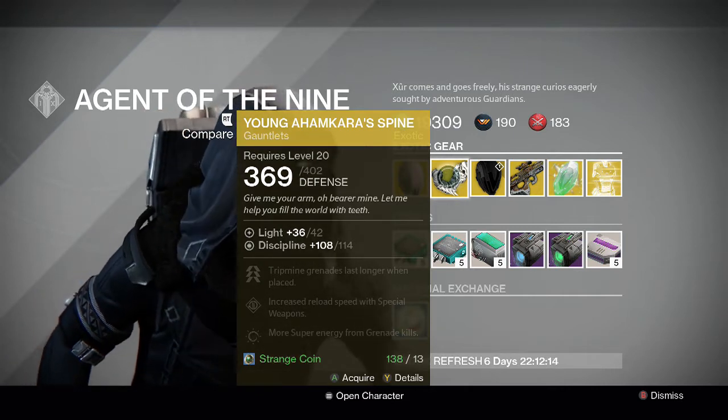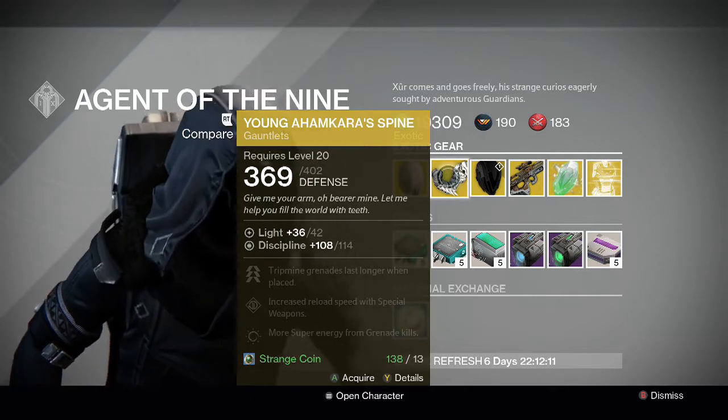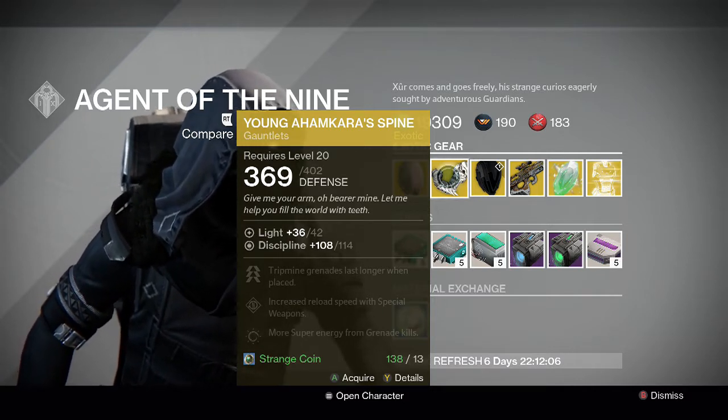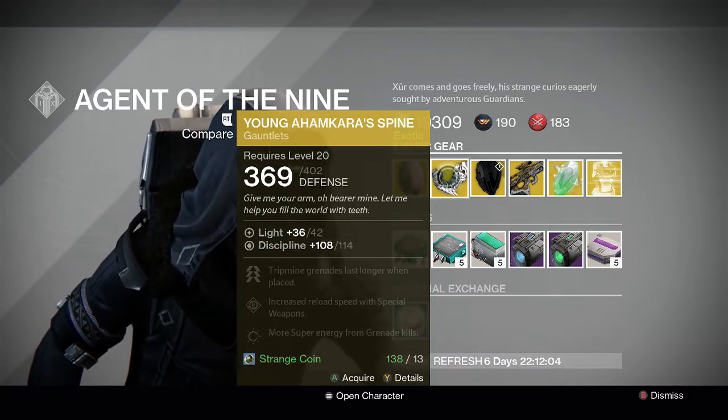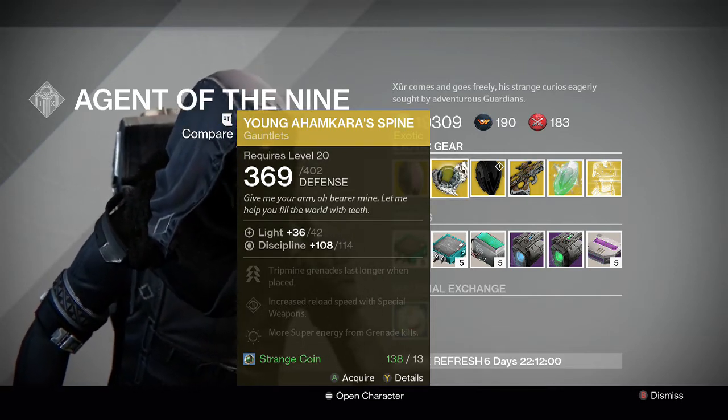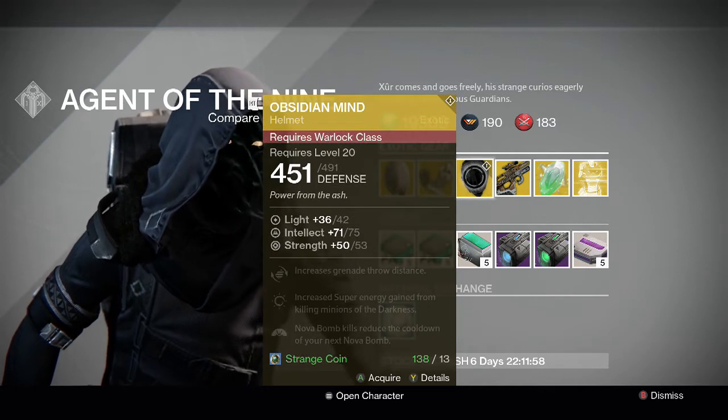For the Hunter we have the Young Ahamkara's Spine gauntlets. Basically what this does is it makes your Tripmine grenade last a little bit longer when you place it — that's the main perk on it. I'd go ahead and pass on this because it's just an okay Hunter exotic. There are better ones I prefer using my exotic slot on than this one.